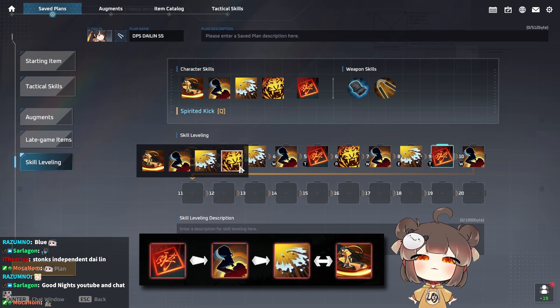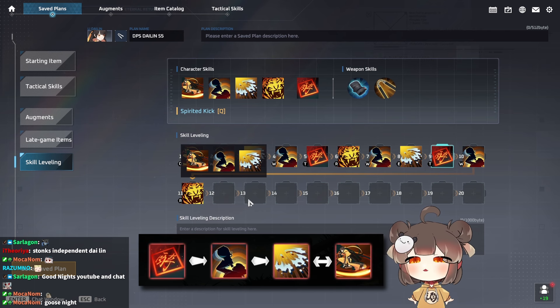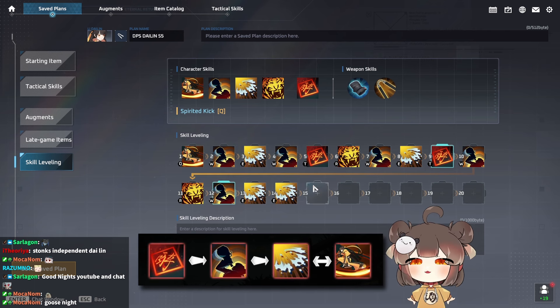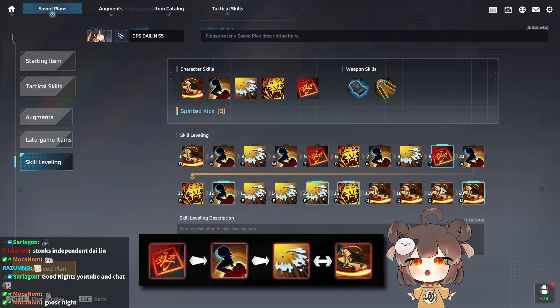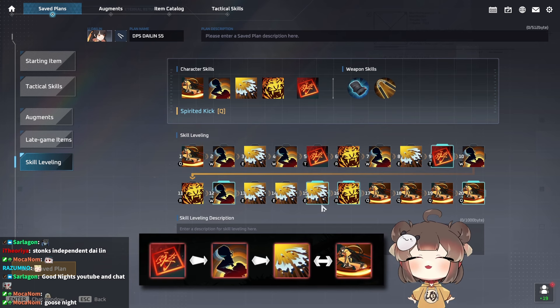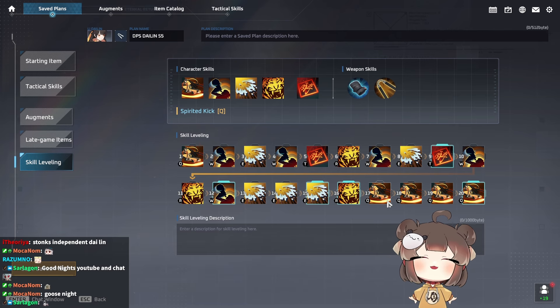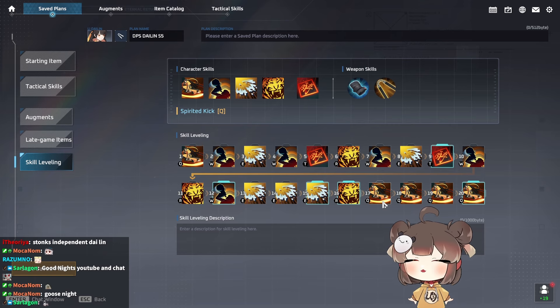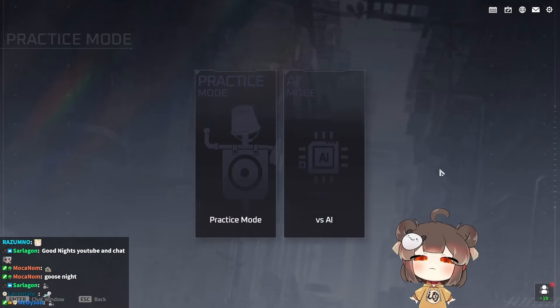Having only one level in E feels lacking in damage output. After maxing your Passive, level R, then max W, then max E, then level R again, then level Q. If you want lower cooldown on Q, you can opt to level it, but for more damage I suggest leveling E since it's more consistent. Q is used more for mobility than for damage — remember, Li Dai Lin is not a tank, she's a bruiser assassin.